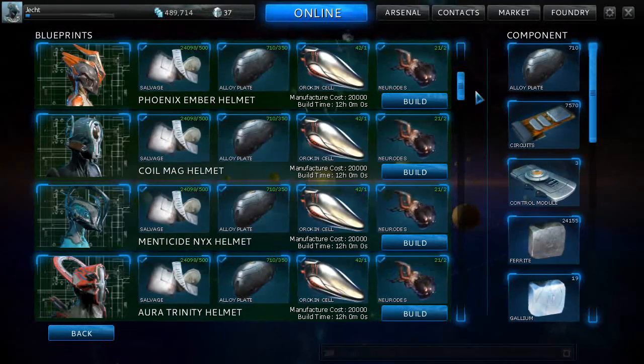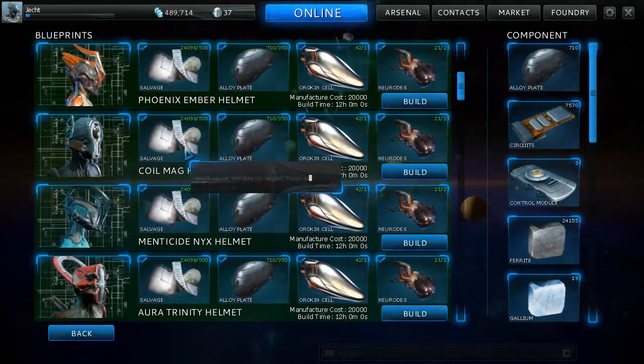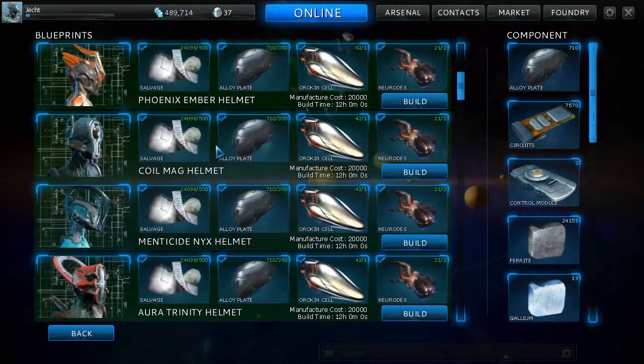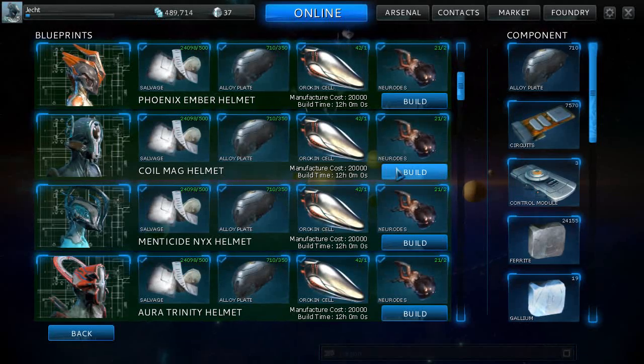Hi and welcome to a short episode of Warframes. Today I'm going to make the Coil Mag Helmet. You've seen in the previous one I actually made Mag, so I could do this because I've got these four helmets sitting here. I'll probably end up getting more, but these are helmets you've got to buy, or you can do an alert mission with a question mark and sometimes they drop these helmets — that's where these come from. I've got two of these Mag helmets so I thought we'll build one.